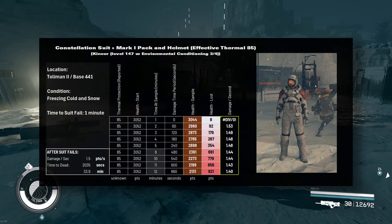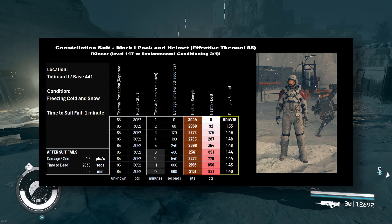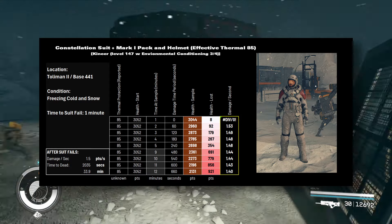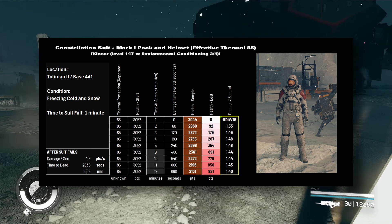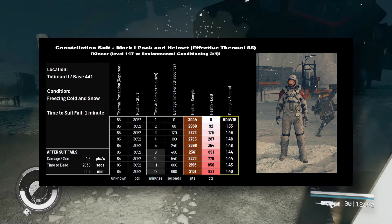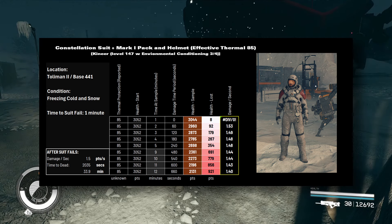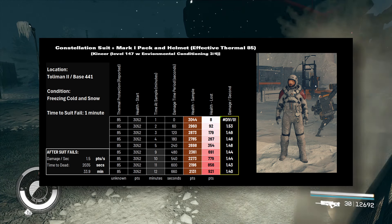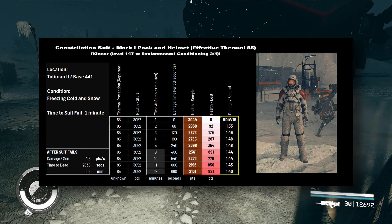I've taken nine samples at the one through five minute marks, then waited and took samples at 9, 10, 11, and 12 minutes to find out what my damage was going to be like. Looking at the table, there are seven columns. On the left-hand side you'll see the 85 number — that is the rating for the combined suit, pack, and helmet. My health is 3,052, which is a level 147 Starborn character. Then I record the minute I'm taking the sample, calculate how many seconds of damage I should have taken, my current health, how much health I've lost, and the rate of damage since damage started.